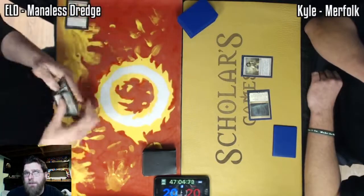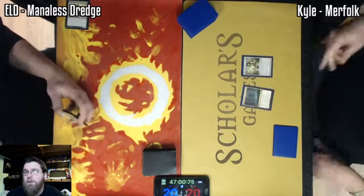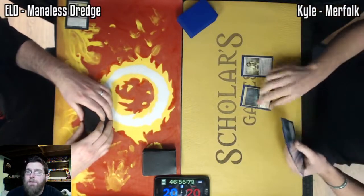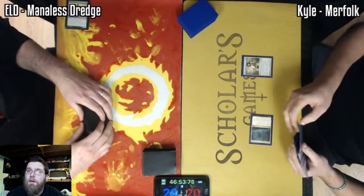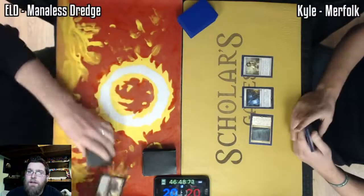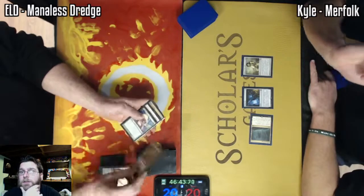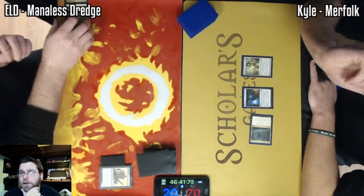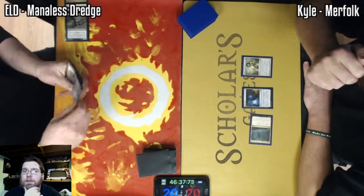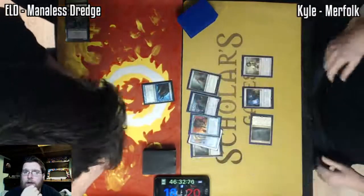Here, however, Kyle has it beat two different ways. He has Cavern of Souls and Chalice. So playing Chalice at zero, he only needs to pay the extra one mana for it to resolve. The other option could have been to just jam a Merfolk using Cavern of Souls, and that also would have worked. It looks like he was trying to set up for Aether Vial. If he was familiar with Maniless Dredge, he actually would have been able to just let that Chalice get countered and play that Vial on turn one. This list not running any type of Lotus Petals or Lion's Eye Diamonds like a regular Dredge deck.